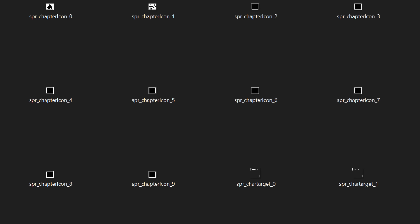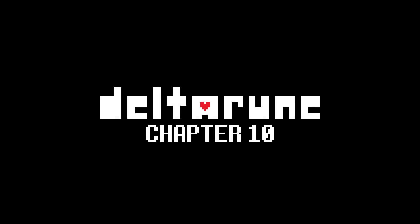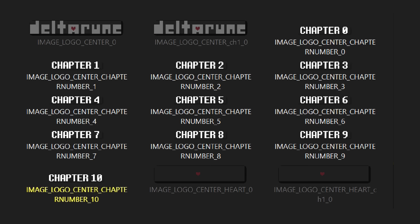But then, why do the chapter icons go up to 9? I mean, 10. But I guess it's not hard to just copy-paste the same blank sprite a few extra times. It's not like he has fully rendered and animated sprites of... wait. Is that a sprite for chapter 10?